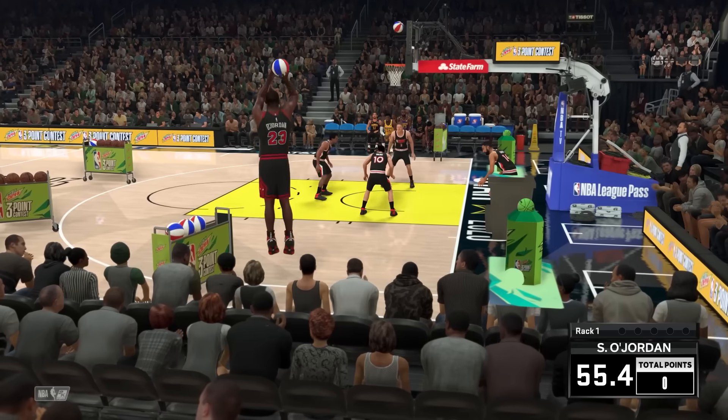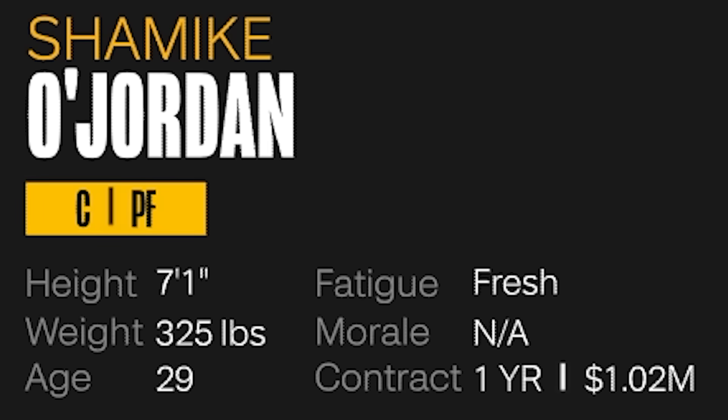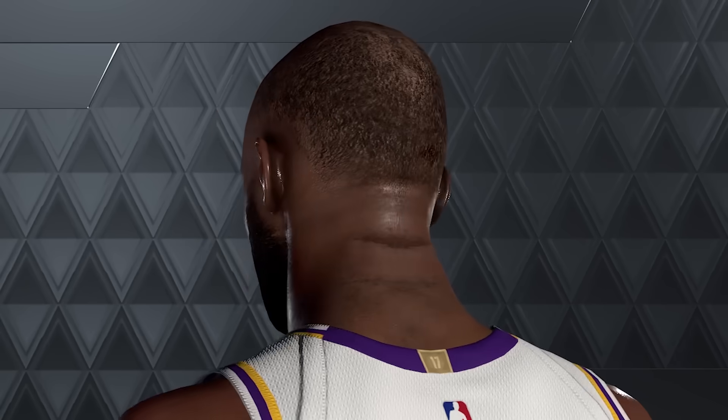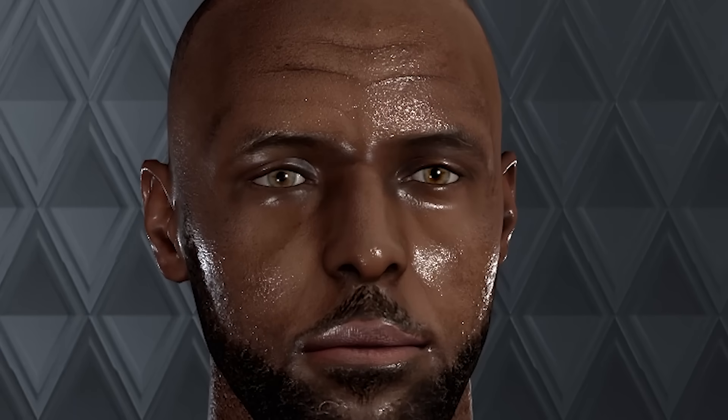Today we are facing off Shemaiko Jordan versus LaCurri in six different competitions to see who is better. Shemaik comes in at 7'1 with 58 badges and is a 99 overall, and Shaq and Jordan combined looks kind of normal. LaCurri on the other hand comes in at 6'9, has 59 badges and is a 99 overall. I don't know what happened when we combined Steph and LeBron together, but LaCurri is cursed. I don't know why he's this sweaty.